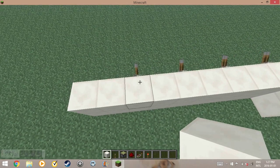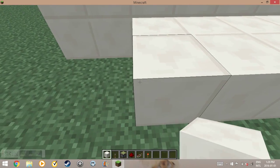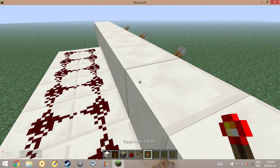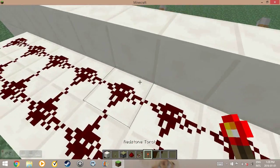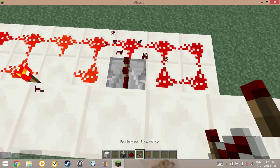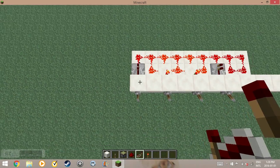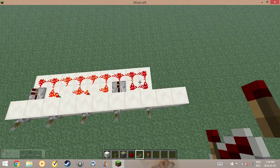You want to build it like this, then build another layer here and put redstone everywhere. It's very simple. All you have to do is code it — the ones you want down, you put a torch on that side, and the ones you want up, you put a repeater on that side. So it's going to be: down, up, down, up, down.